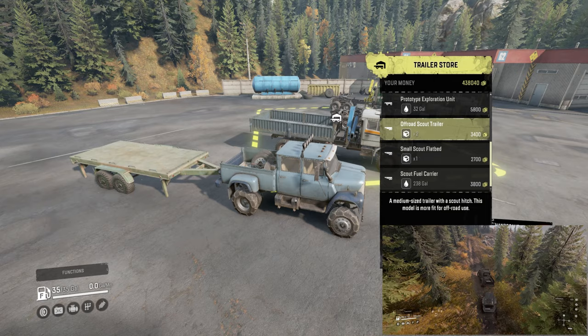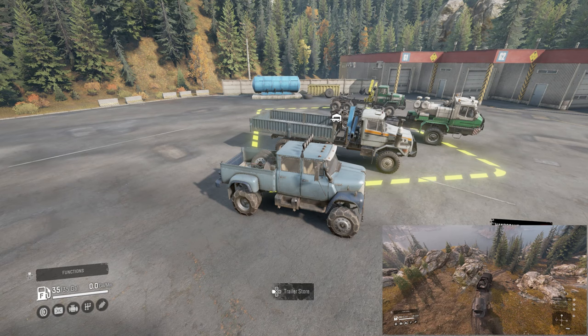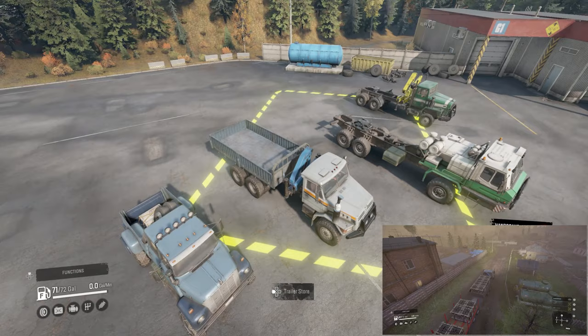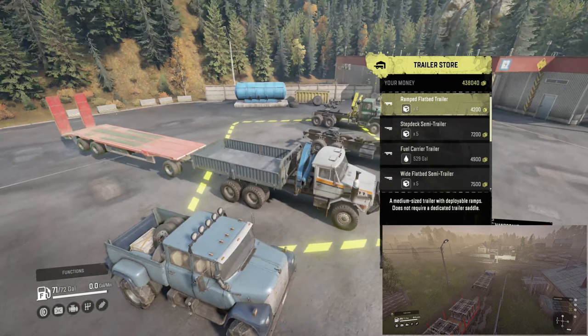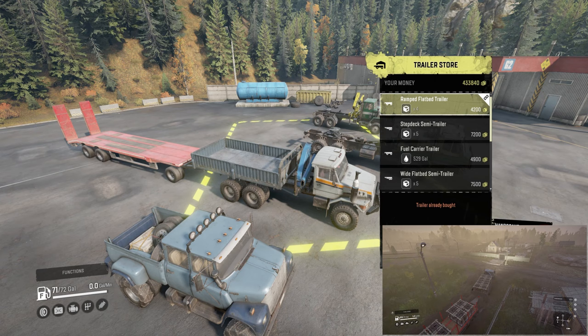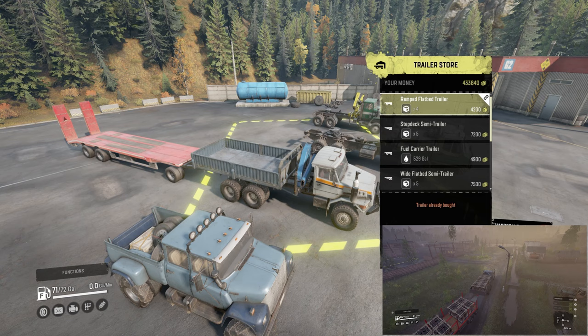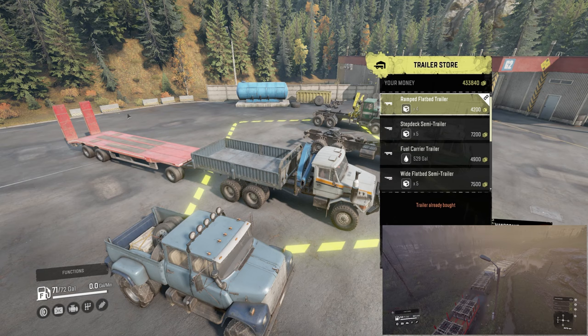The scout fuel trailer gives you that extra mileage and extra boost to your range. I especially use it with the Lodestar because the Lodestar doesn't have the largest tank and it burns a pretty good amount of fuel since it has a truck engine, truck gearbox, and truck tires. I don't think you should be using scout trailers in a lot of scenarios — you should be pulling cargo with the larger trucks. First up is the Voron, set up with the crane and bed combo. You have the ramp flatbed here, which is multi-purpose: you can load vehicles on it.